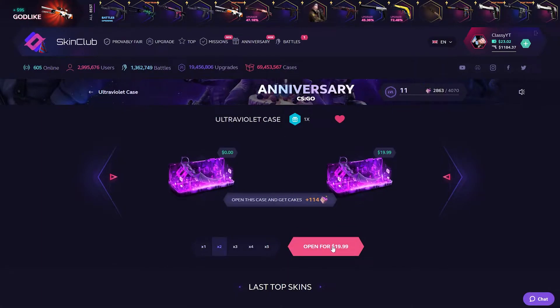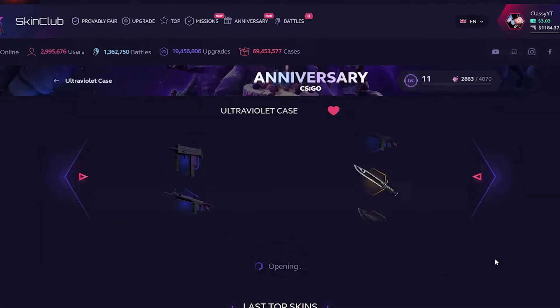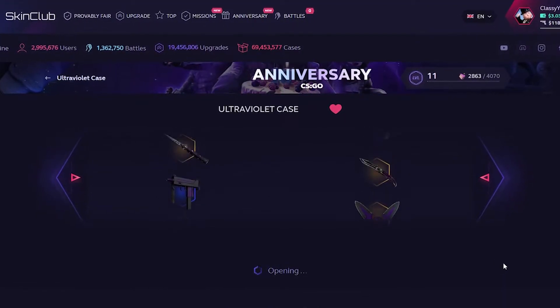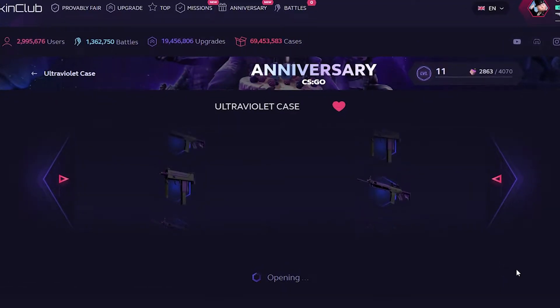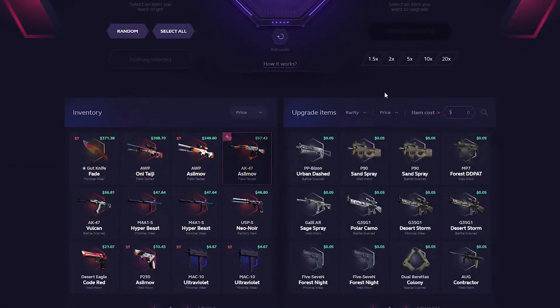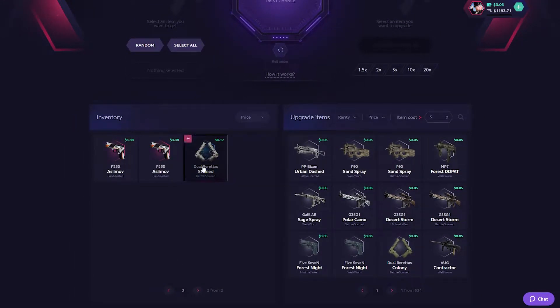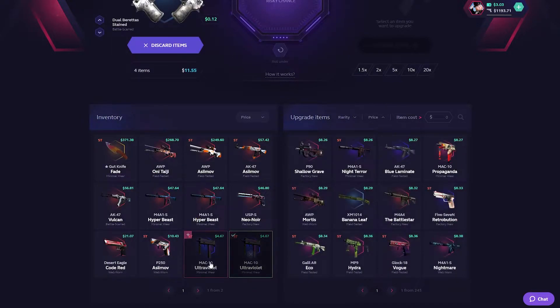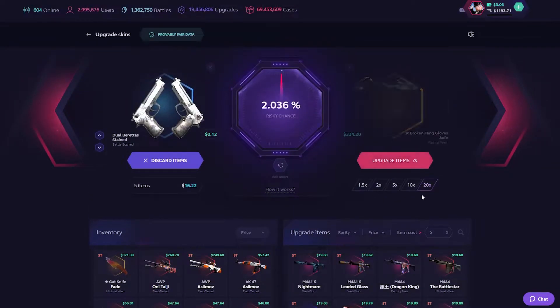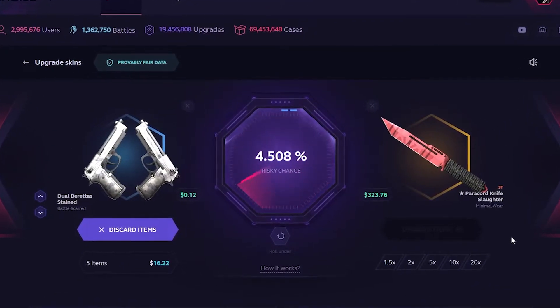We got $23. Let's do one of my favorite cases — the Ultraviolet case. We actually have a free one, so might as well use it. Open two for $20 technically, but one is free. Come on, let's see if we can get a knife. Nope — two dollars. We're at $1100 balance. Let's go for a 20x upgrade or something insane. All these look ugly as sin.